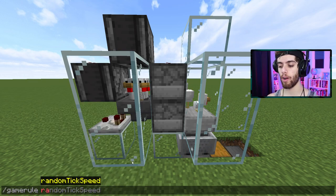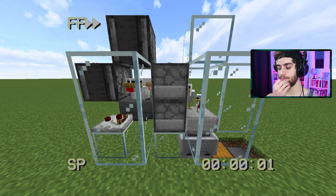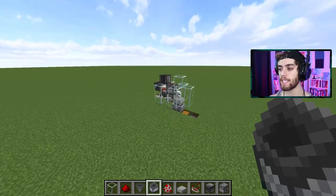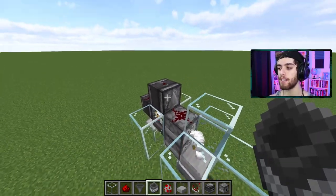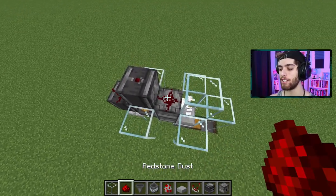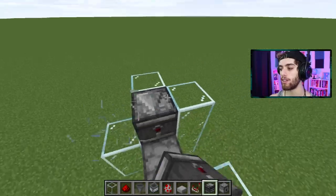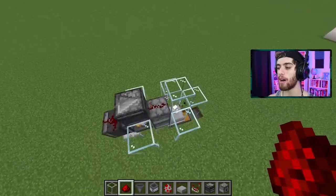I wonder if I upgrade the random tick speed if we'll drop things faster. Oh guys, I'm dumb — I made a mistake. No wonder it's not working. The observer shouldn't be facing down or up — it should be facing side to side. Sorry, just break the redstone and do it again. So I'm going to break this and place it sideways like that. Now I'll put the redstone down again. There you go — you can see it works now. Sorry, that was my fault.